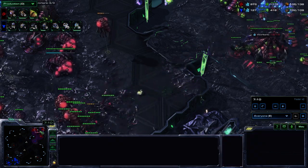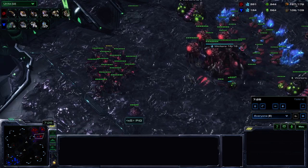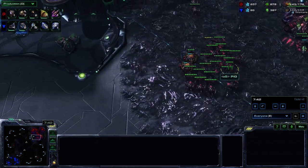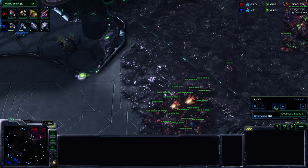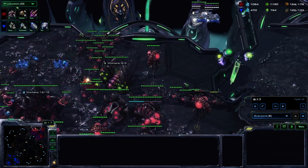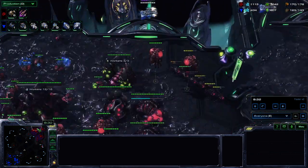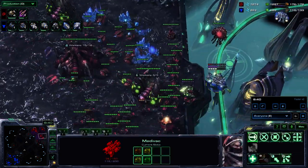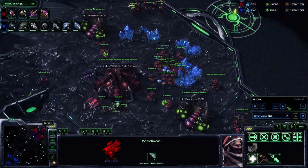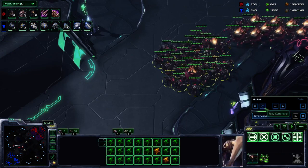We're still at three bases fully saturated. We're under a lot of pressure and all we're going to do is mass roach/ravager — a fourth base doesn't really matter much here. We're just massing roaches and ravagers and going to A-move across the map. He comes in again with more drops but we've split up our units quite well — we do lose the fourth base, but he's losing a lot of units to do it. Now we are almost maxed out, so we dive in.